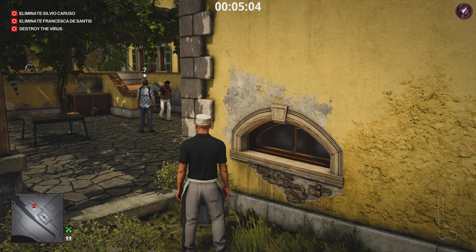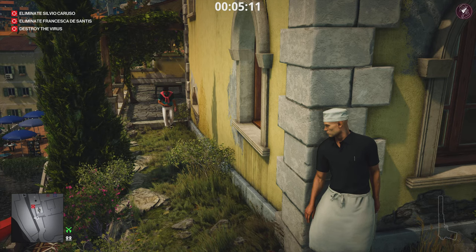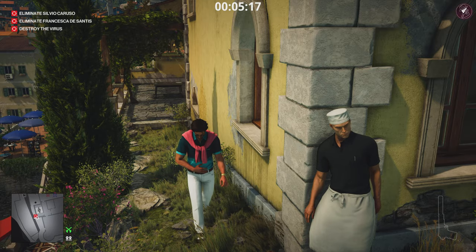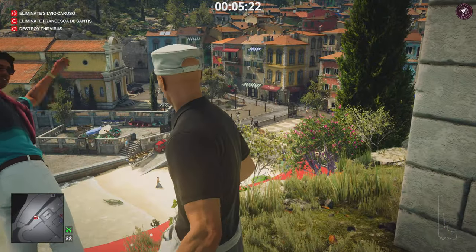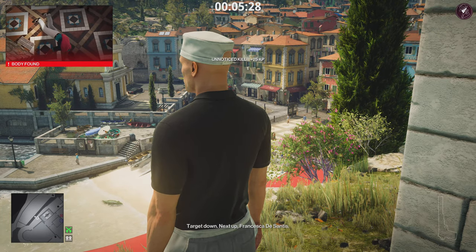We're going to take advantage of the situation — he's going to head right on over to the edge of the cliff. That gives us a perfect opportunity to kick him off the ledge. Cliff Diving challenge completed — so that's four challenges all completed.